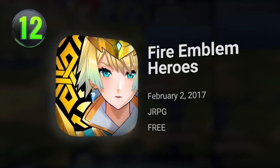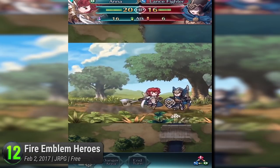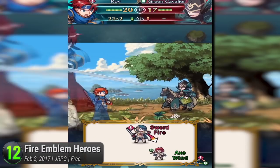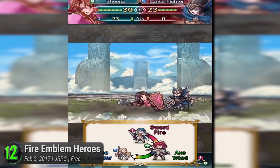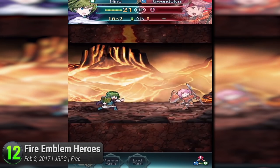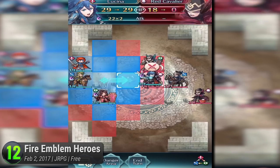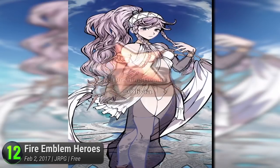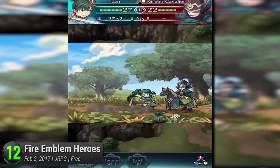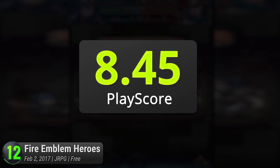Number 12: Fire Emblem Heroes. One of Nintendo's greatest RPG franchises, the heroes of the Fire Emblem series have taken their adventures to mobile. Popular for their strong strategic elements, this pocket-friendly title packs all their turn-based battles into this mobile-optimized edition. Gathering all your favorite faces from the FE universe, watch them play out the chapters of this game's original storyline. With over 400 story stages to complete, there'll be plenty of orbs to collect and heroes to summon. Play with the franchise's trademark battles on the go and replay all your favorite moments. A gift for all the Fire Emblem fans out there, it has a PlayScore of 8.45.